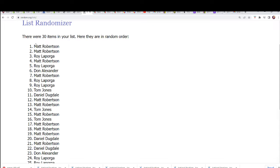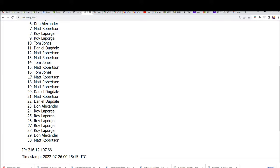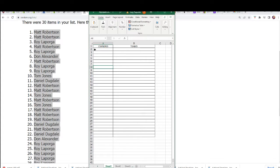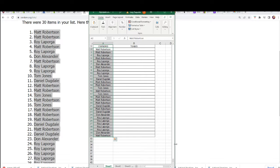The first random is all done, so this is the first look at our spreadsheet we're putting together to see who gets what team in the break.